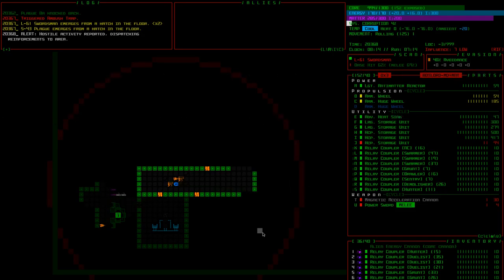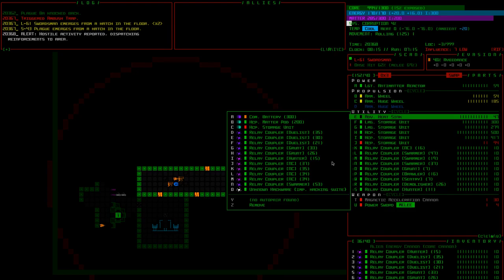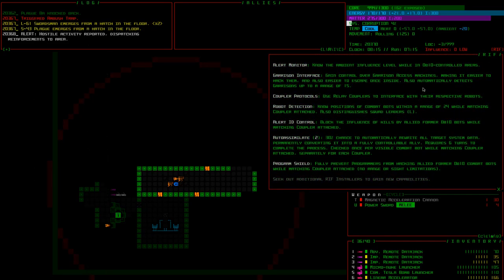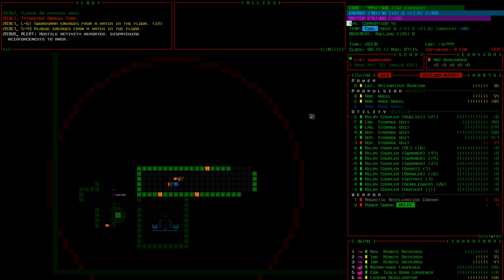We can hack these duelists, but unfortunately it's going to take a moment and we're going to get chopped in the meantime. I'm going to swap out the heatsink for a coupler. I could put on a second duelist coupler — our auto-hack chance is 30%, so two duelist couplers would give us a 60% chance to just hack them for free, which is really nice. But I don't want to waste too much time attaching couplers, so let's just hack them manually.